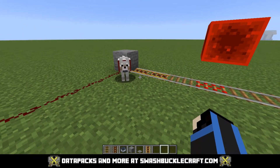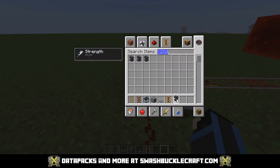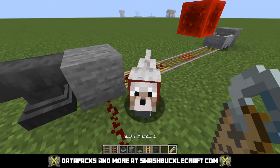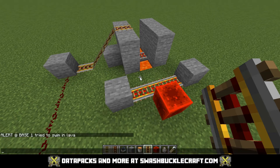Now, it's a little bit horrible, but technically you can take an anvil, take a name tag, and name it whatever you want — like 'Alert at base one.' You can name the dog, and then — let me set this up. It actually worked. This is horrible.